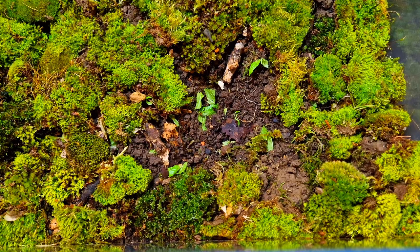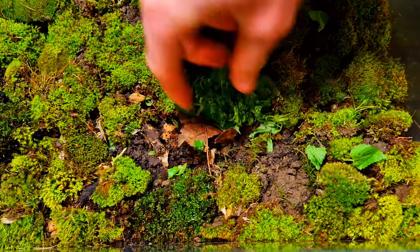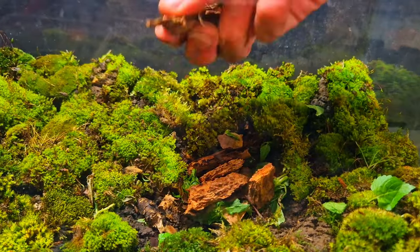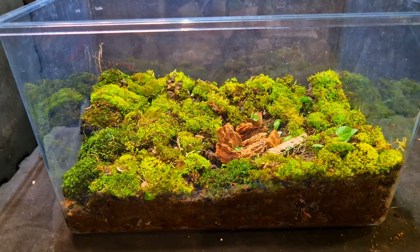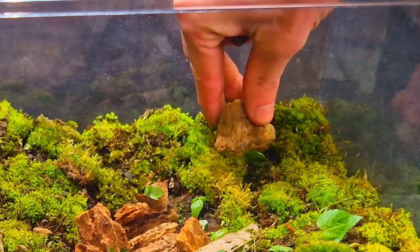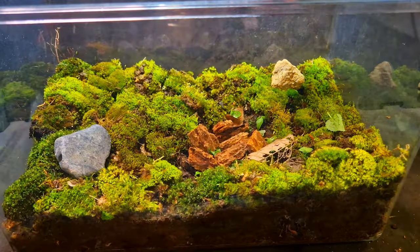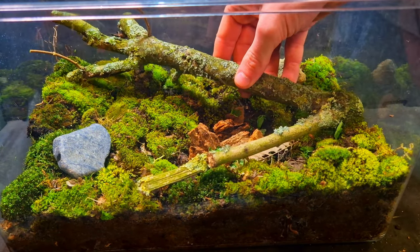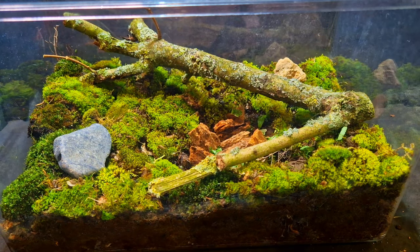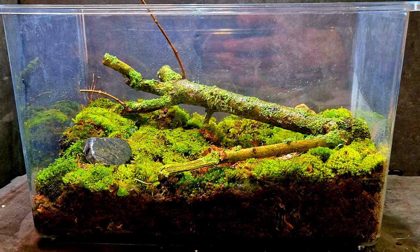Almost done. I'm adding some dead leaves and pieces of the plant we cut up before — great food for the animals, same with these pieces of wood. The terrarium still looks a bit empty, so I'm adding some rocks for decoration. This big piece of wood will give the animals some hiding space and also serve as food.